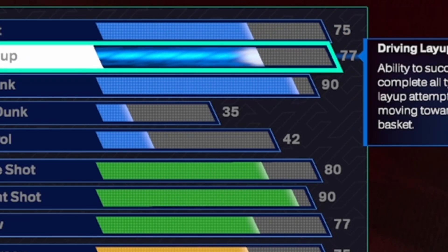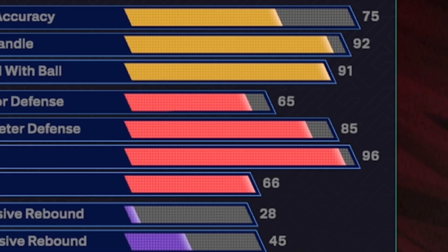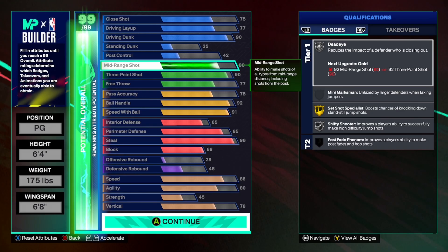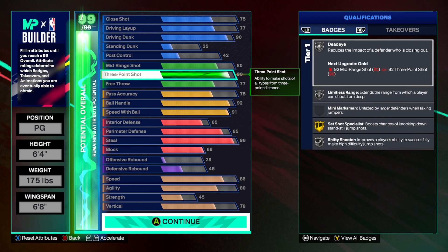And as you can see, I got the 90 — I ain't trying to do all the close shot stuff, but you see it: 92, 92, 91, 85, 96. And I got interior and block. 86 speed, 80 agility. And as you can see down there, this whole build is just OP bro. It is O.P.